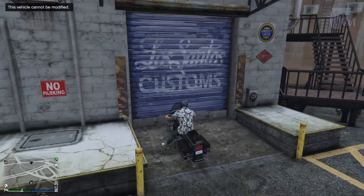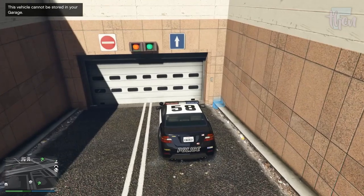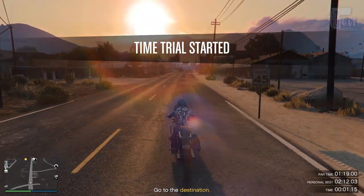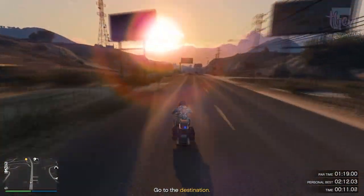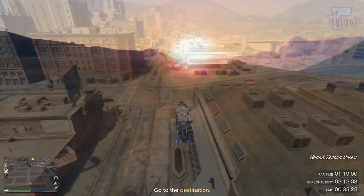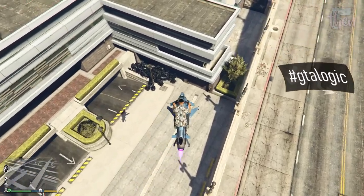Unfortunately, the game does not allow you to customize the sourced police bike or store it in your garage — not only because it is an emergency vehicle, but this applies to all motorcycles from Imani, therefore including the Sovereign as well. That's all for this tutorial. I wish all of you the best of luck in receiving the black police bike, but please be responsible and keep the city clean — because if all your goth hacker girls are too successful in finding you police bikes, it won't be nice to find something like this next time I pass by the police station.